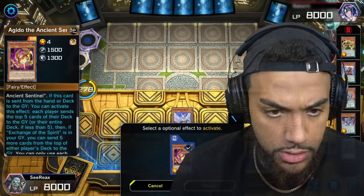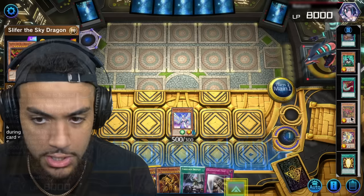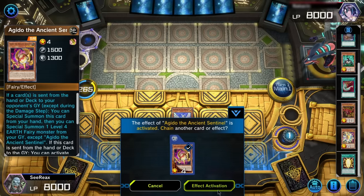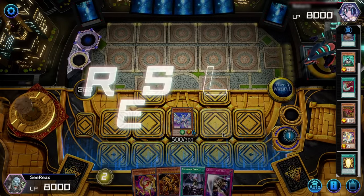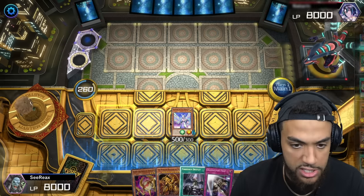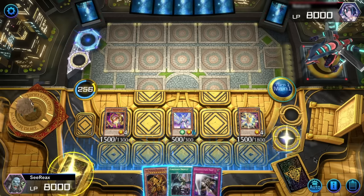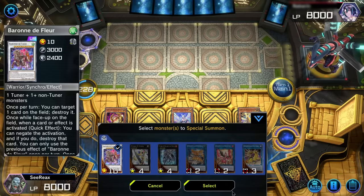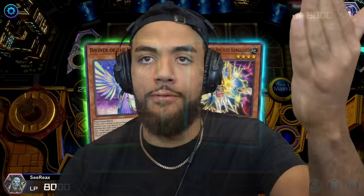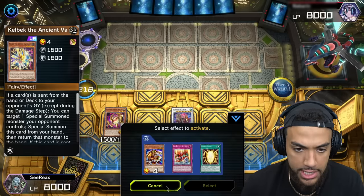It looks like our opponent is playing Pendulums. I'm going to play Diviner of the Herald and send away a Kelbek. Once Kelbek is sent away, I can send the top five cards of each of our decks to the graveyard. I also got an Aguedo in the grave, so I'll send another five. We got Electromagnetic Turtle in the graveyard — that's going to protect us. Slap for the Sky Dragon. We have Revive Sky God in the deck too. I'm going to special summon Kelbek and that's going to send five more away. We're going to create a very powerful synchro card — Baron de Fleur.